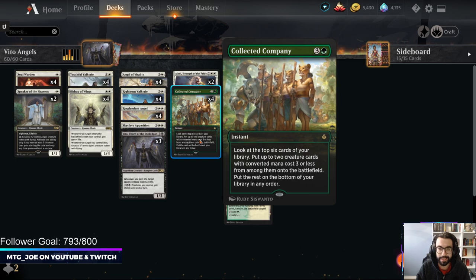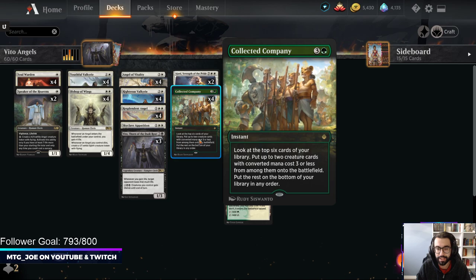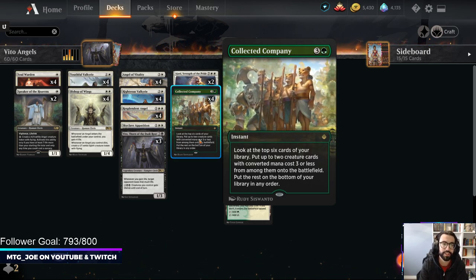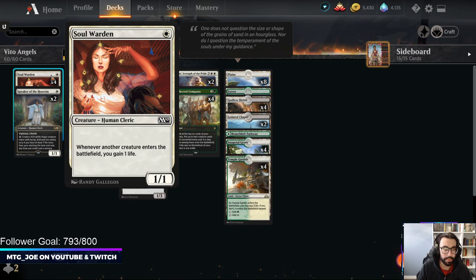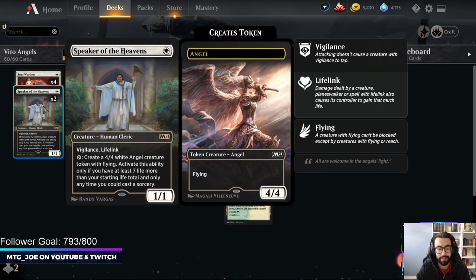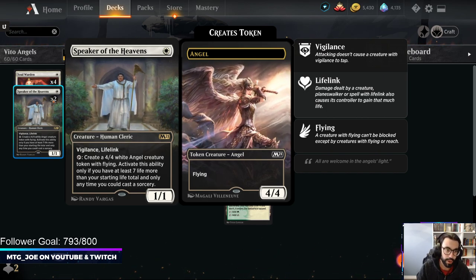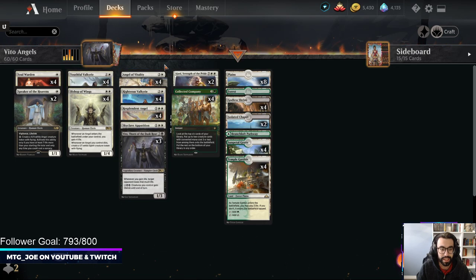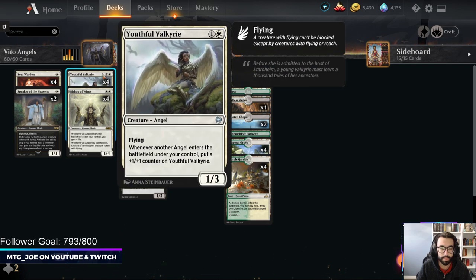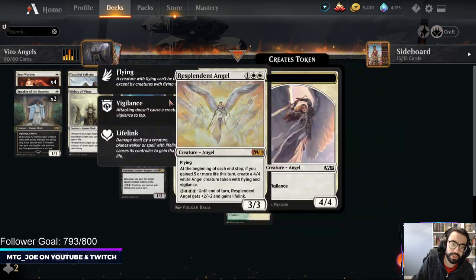We are pairing this with Collected Company, a very powerful instant. It gives us card selection and card advantage to pull out of the top six cards any of the creatures into play and piece it together. Soul Warden is a similar life gain effect when creatures enter the battlefield. This version is only playing two Speaker of the Heavens. Similar with the 27-life clause, you can create four-four angels. Youthful Valkyrie and Angel of Vitality fill out the angel curve - one gets bigger with more angels, and one gains you one extra life each time. There's one Skyclave as removal in the main.